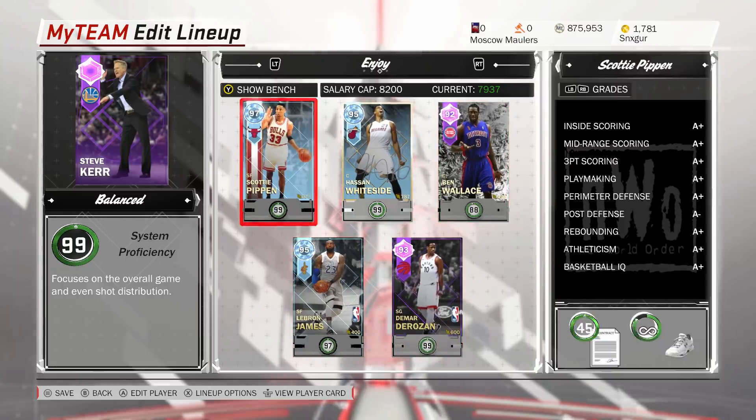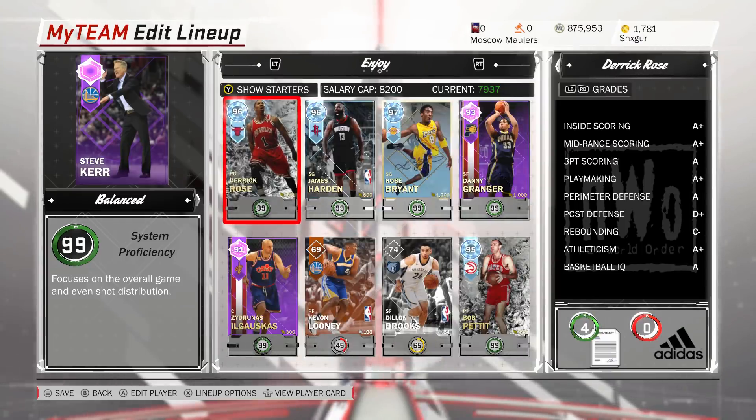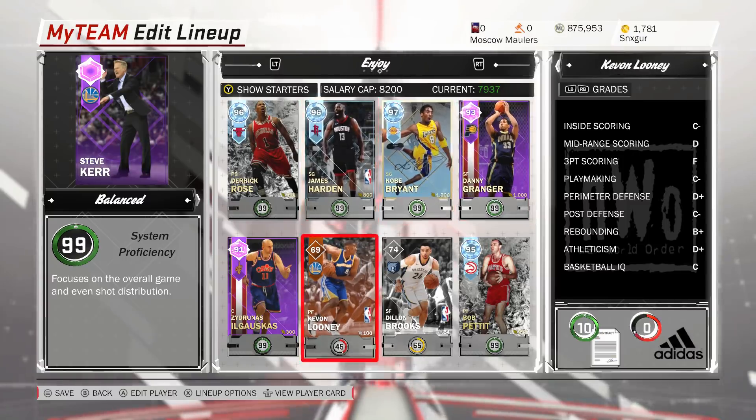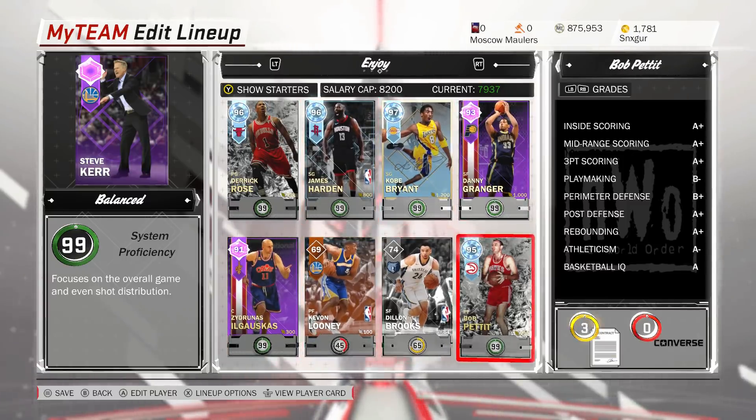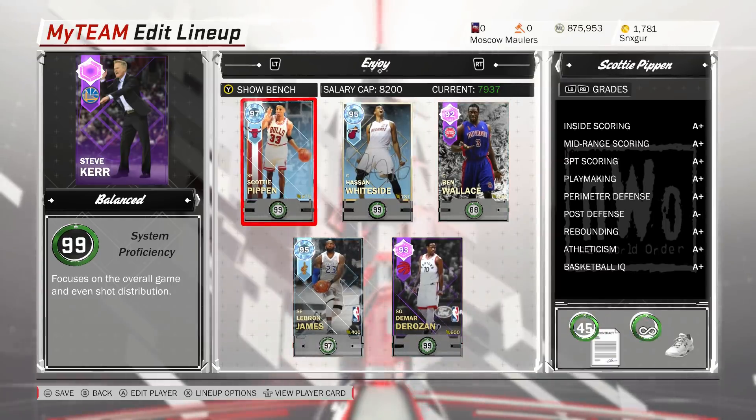The team we're running with: LeBron James, DeMar DeRozan, Scotty Pippen, Ben Wallace, and Hassan Whiteside — basically the same team we ran with Curry yesterday. On the bench you've got Derrick Rose, James Harden, Kobe Bryant, Danny Granger, and Zydrunas Ilgauskas. We've got a bronze and silver and Bob Pettit to round off the bench. We're going to go over the hot zones for LeBron, then go into the game.